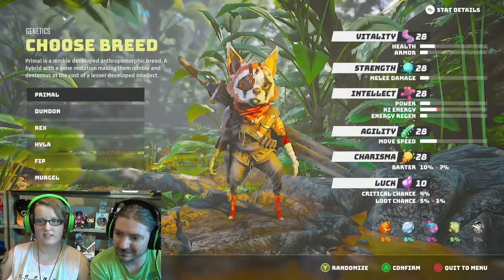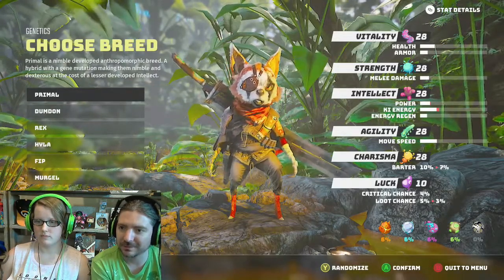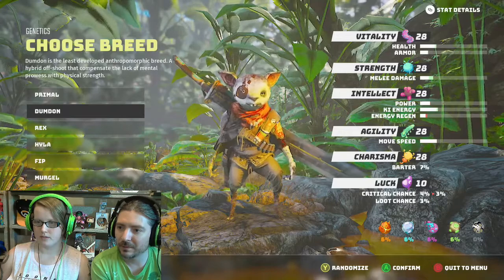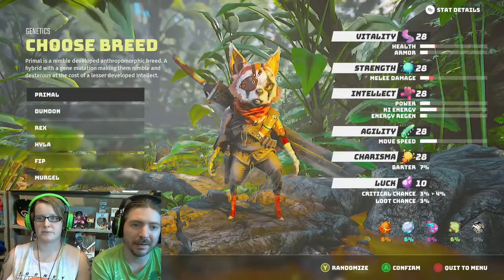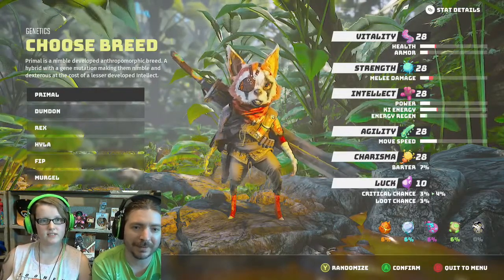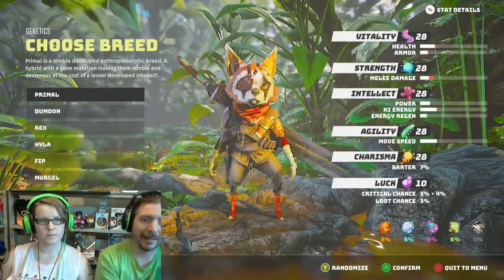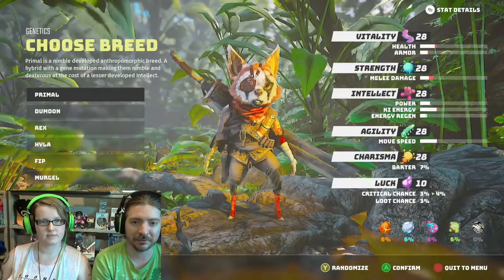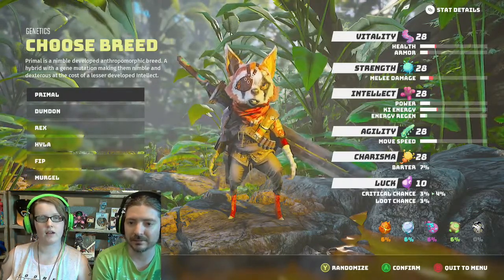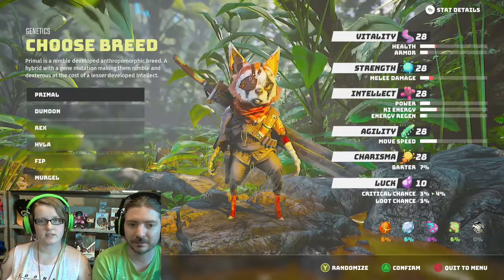So I'm guessing the stats are already pre-chosen? Kind of looks like it. Why don't you go ahead and read the description? Primal is a nimble, developed, anthropomorphic breed, hybrid with a G mutation, making them nimble and dexterous at the cost of lesser developed intellect. Okay, so you got speed over your smarts. Got that.